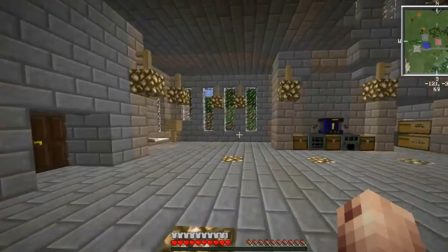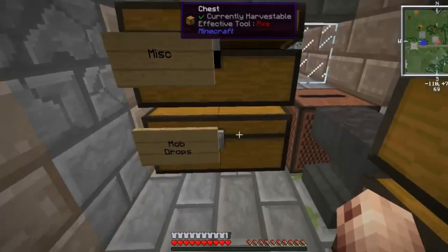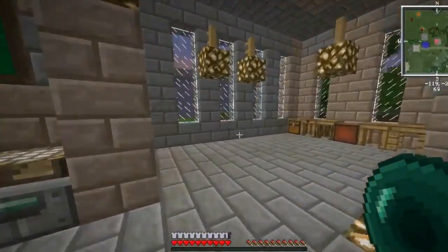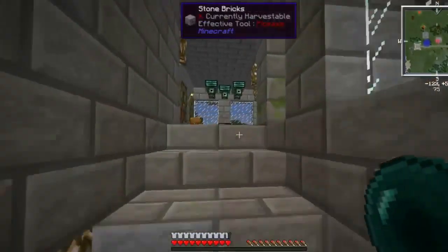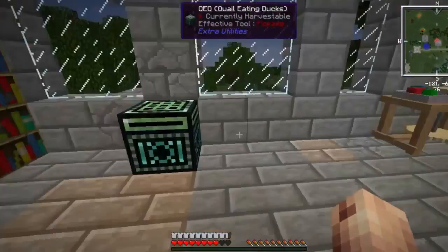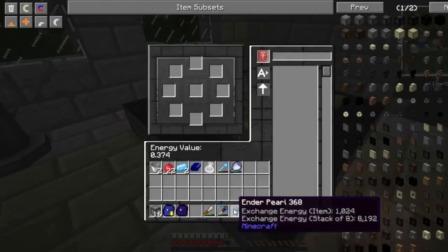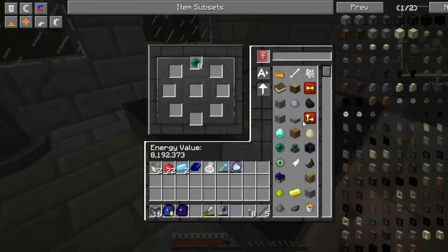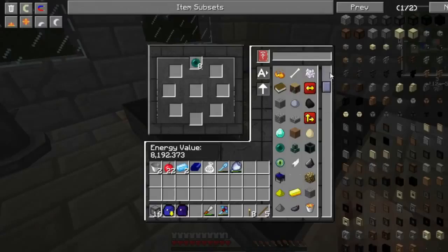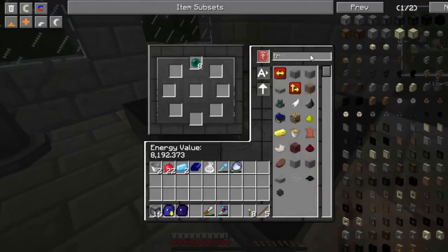I'm actually going to use those ender pearls we got. Got to the wrong chest - this one, yes, ender pearl. I'm going to grab these and get us some transfer nodes. We'll take a quick nap, sleep away the night here. There's my QED - let's shift off those QED with the ender flux crystals, yes that's what they're called. Toss in our ender pearls and I should have the option. Furnace generators are 36 to 56 on the EMC values, so you can easily get yourself some of those. Transfer nodes weren't that expensive - there it is.